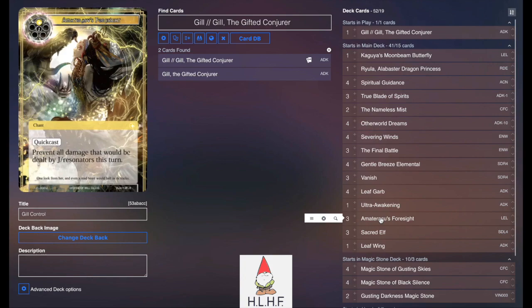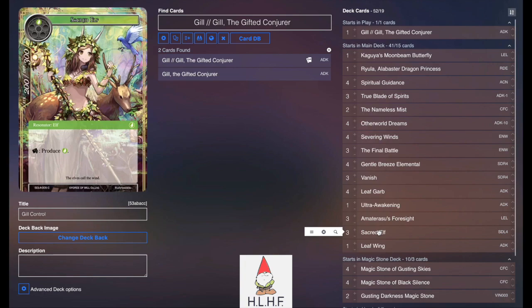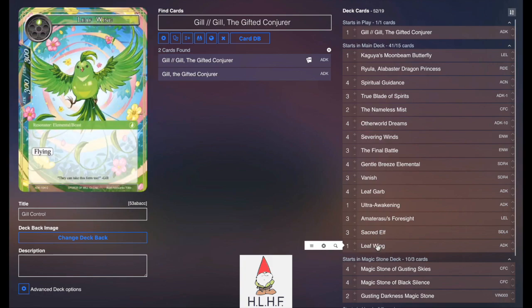Three Amaterasu's Foresight to help against decks that go wide or against IU. Three Sacred Elf for a little bit of ramping since we need to effectively reach six will to cast Ultra Awakening. And one Leaf Wing so we have another Leaf Elemental to grab with Leaf Guard and mill to the grave.